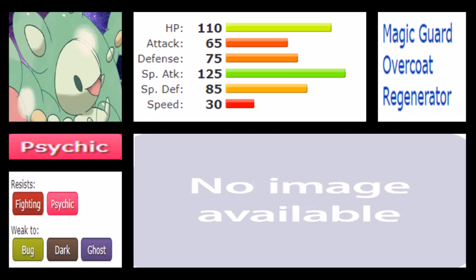When it comes to abilities, while Analytic was a really strong ability on Beheeyem, Reuniclus has something very close to that in Magic Guard. Magic Guard makes sure no residual damage comes onto you — passive damage like Sandstorm won't chip you, hazards won't affect you, and Life Orb, which boosts your attack by 30%, won't give you residual damage. So basically, Magic Guard plus Life Orb can be a substitute for an Analytic boost.